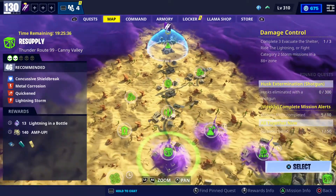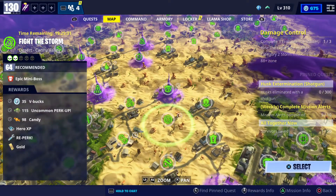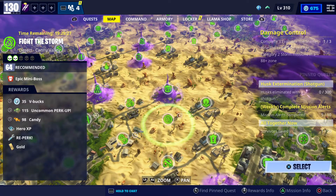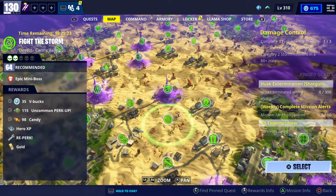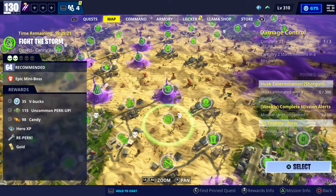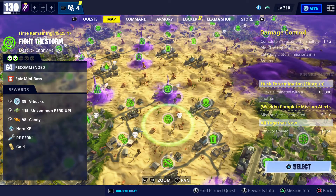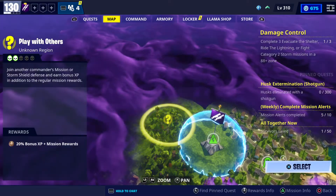Moving on to the second V-Bucks mission, which is actually in Canny Valley. You go to Canny Valley and come almost to the middle of the map — it's always around here, so it's fine. These are in the desert area of Canny Valley, power level 64, and you can get 35 V-Bucks plus some candy and some XP. That's another 35 V-Bucks, so now we have 65 V-Bucks so far.